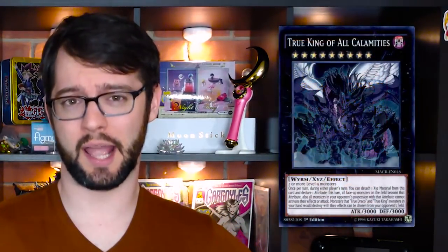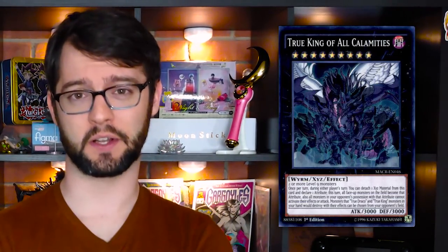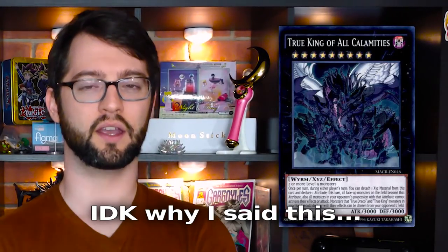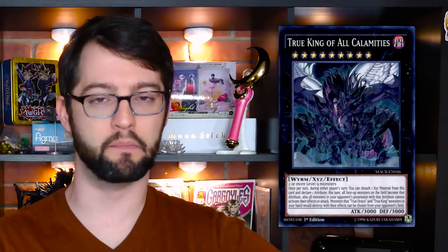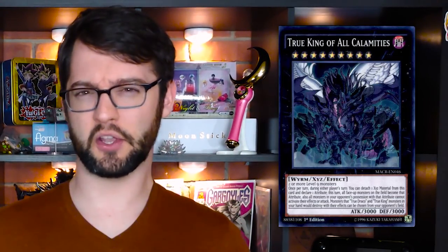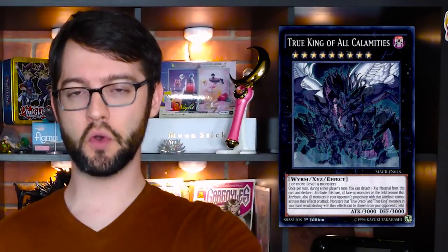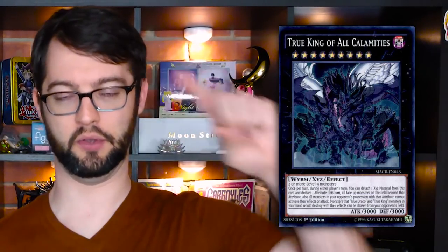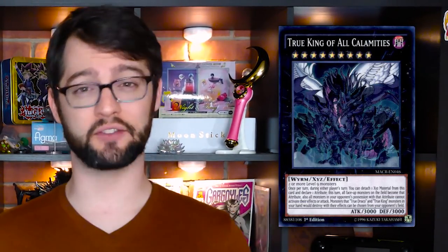Number 9 is True King of All Calamities — or in the OCG, VFD, which stands for Very Fair Dragon. It's a rank 9 dark worm XYZ monster with 3000 attack and defense. Despite the fact there aren't tons of level 9s in the game, they're pretty good at making this XYZ monster — it's the only rank 9 XYZ you really make, but it's the only one you need. Made of two or more level 9 monsters. Once per turn during any other player's turn, you can detach one material to declare one attribute. All monsters on the field become that attribute, and your opponent cannot activate monsters in their possession with that attribute either.